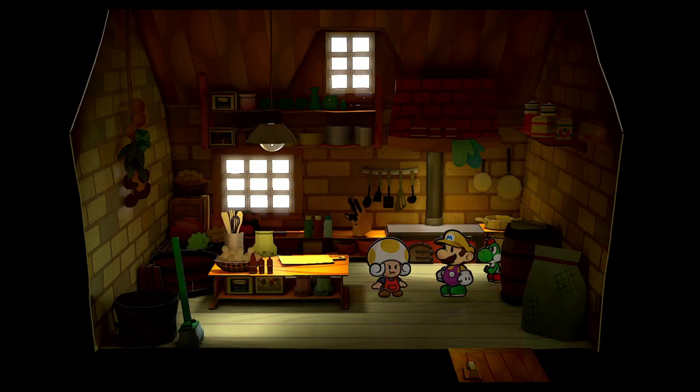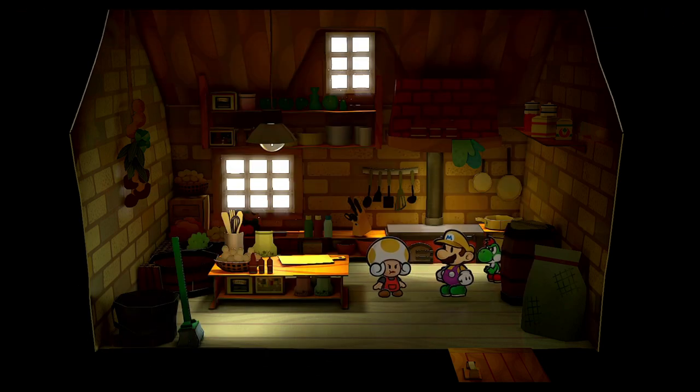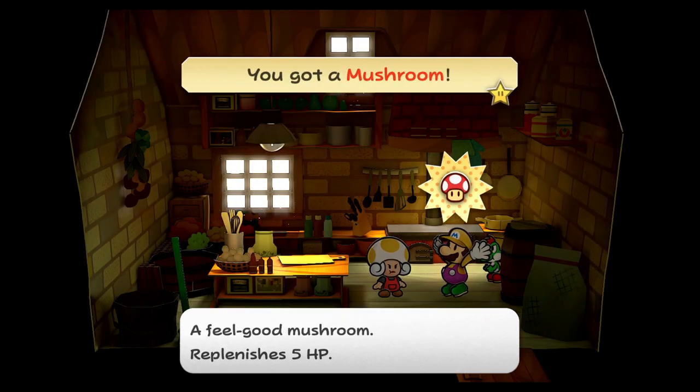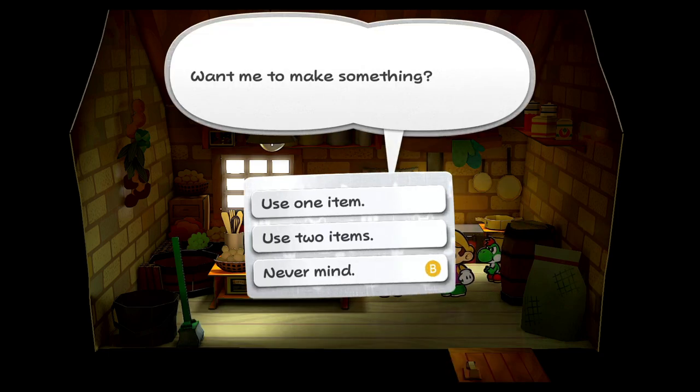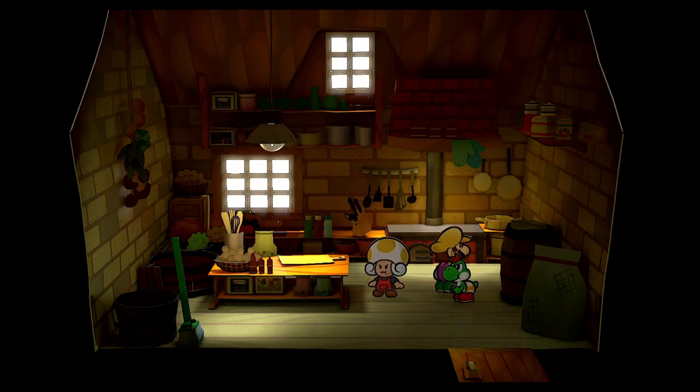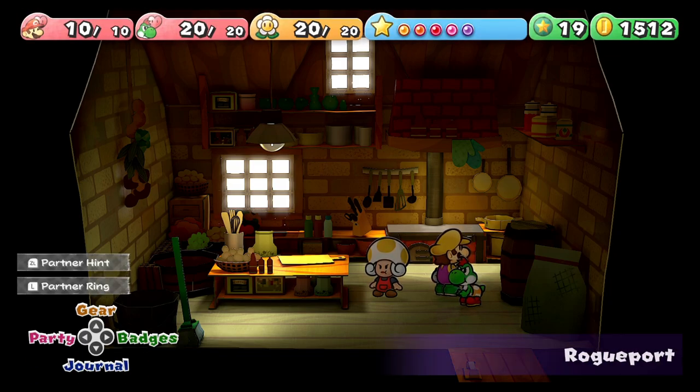We can point swap a poison shroom — should give me an ultra shroom. You can also turn ultra shrooms into jamming jellies if you need those more — just point swap an ultra shroom. You can get the ultra shroom back if you just point swap that jamming jelly. The only other thing you'd need a poison shroom for is trial stew, but now trial stew is easier, so that's fine.